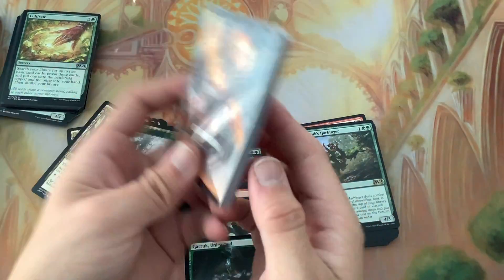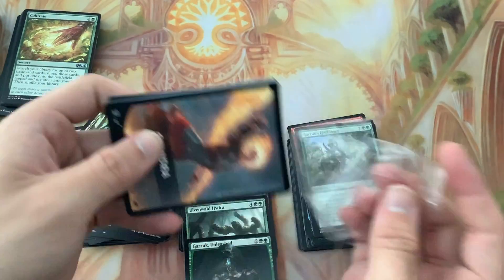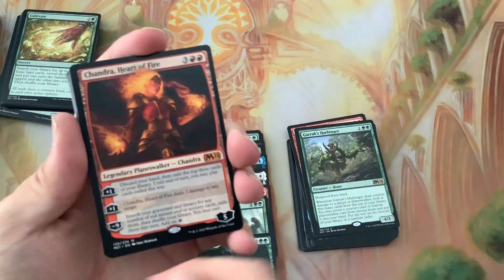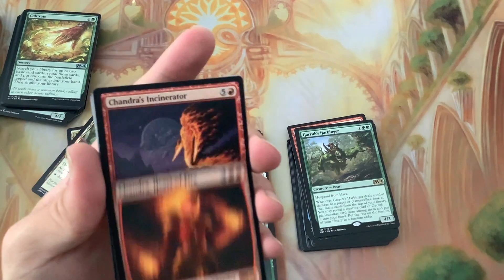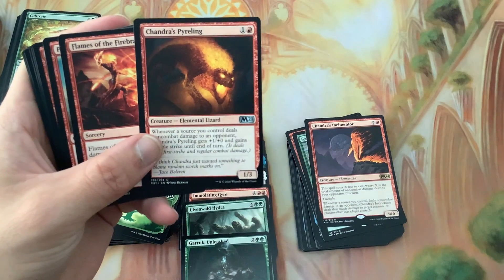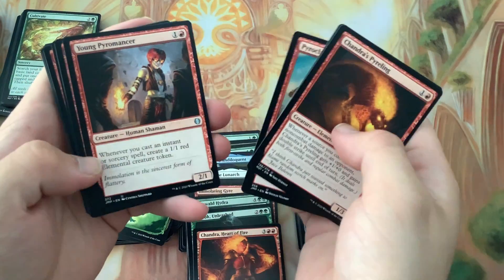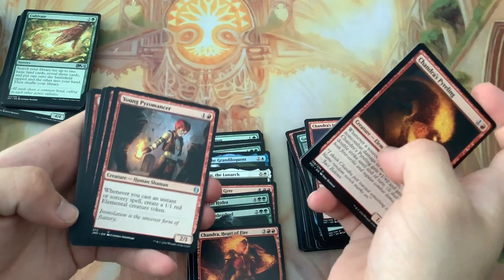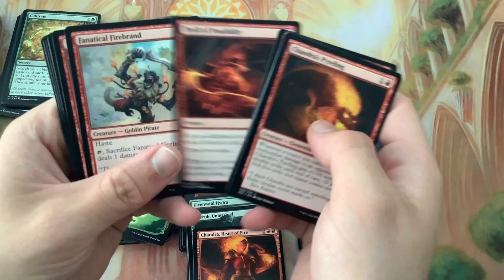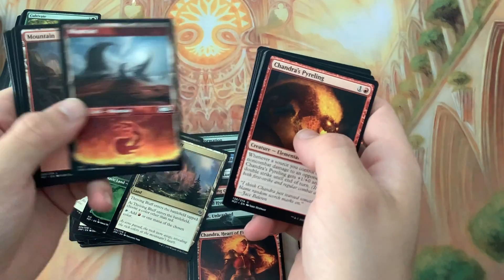Last but not least - Chandra. I believe correctly this is probably just going to be regular Chandra, and it is - Chandra, Heart of Fire, as well as her Incinerator. Fireling, Chandra fell a little out of camera there - Fireling, Flames, Young Pyromancer, so when she was young maybe - that's the whole thing about that. We got a Mountain and that is it.